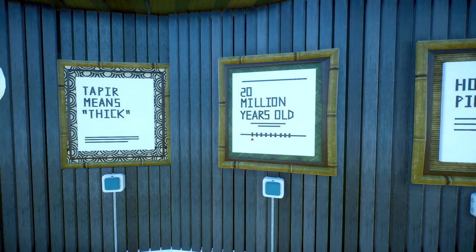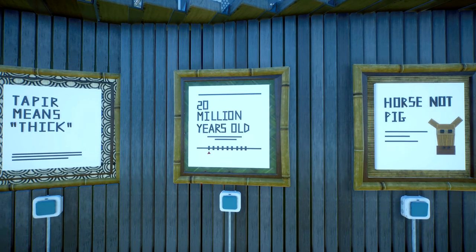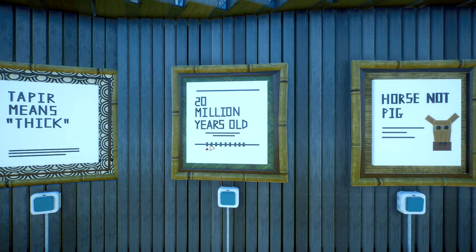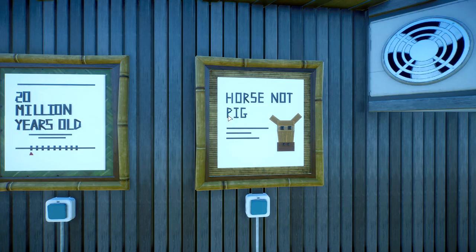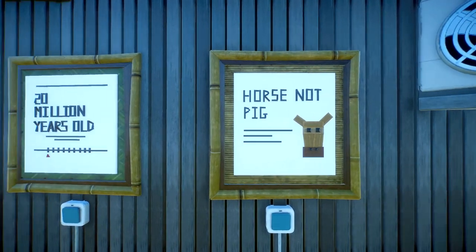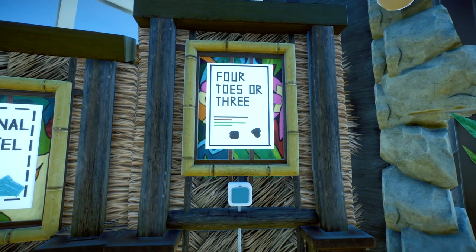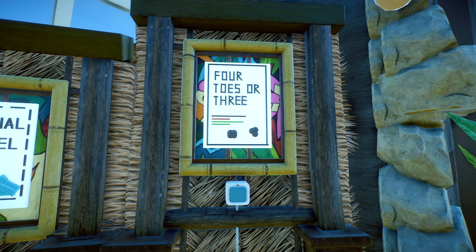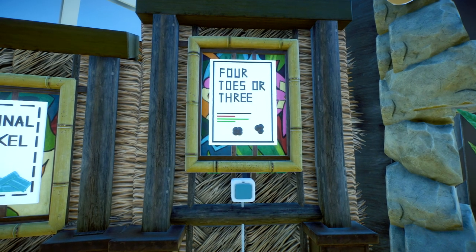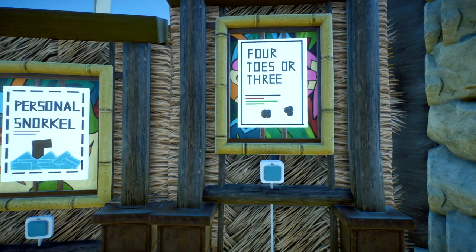Linked to that is the interesting fact that tapirs are one of the oldest mammals we have on the planet — they're thought to be around 20 million years old, which is quite interesting. So this is a little gesture of a timeline. Despite what you'd believe from their appearances, they're actually more closely related to horses than they are to pigs. They've got a sort of pig-like look to them, but they're actually closer to horses and rhinos than to pigs. They also have a weird thing where the front two legs have got three toes on them, and the back two legs have got four toes — which is really odd.